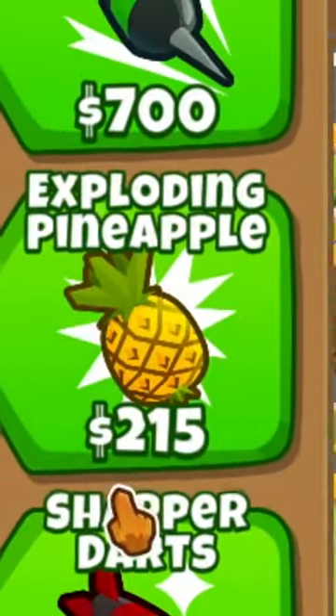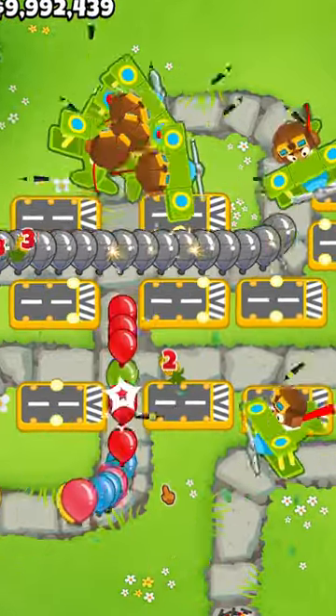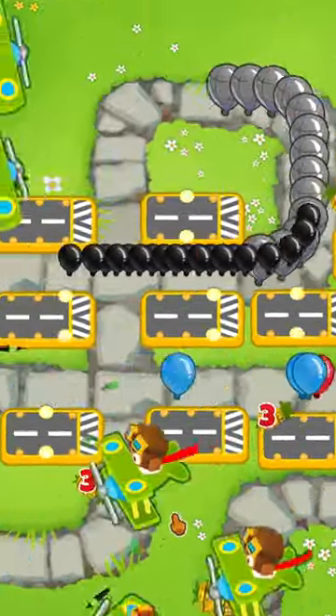Exploding pineapples is the cheapest way to pop lead balloons in the entire game. Therefore, it's the best, so make sure you spam it all over the place and you'll easily pop lead balloons everywhere.